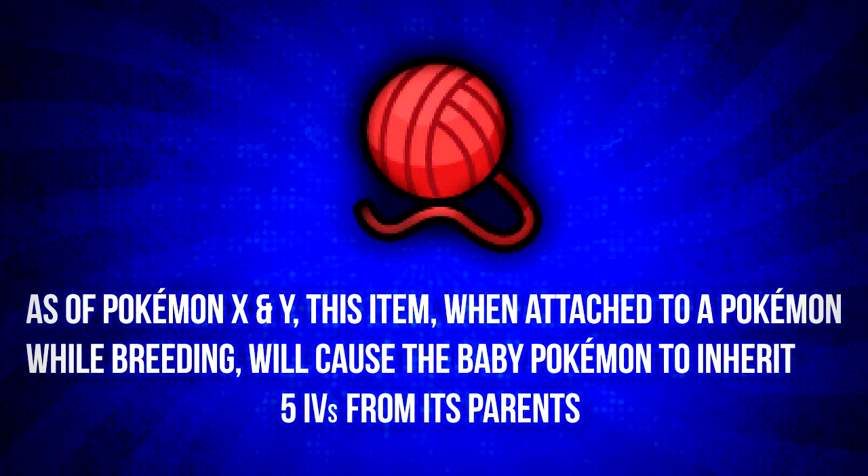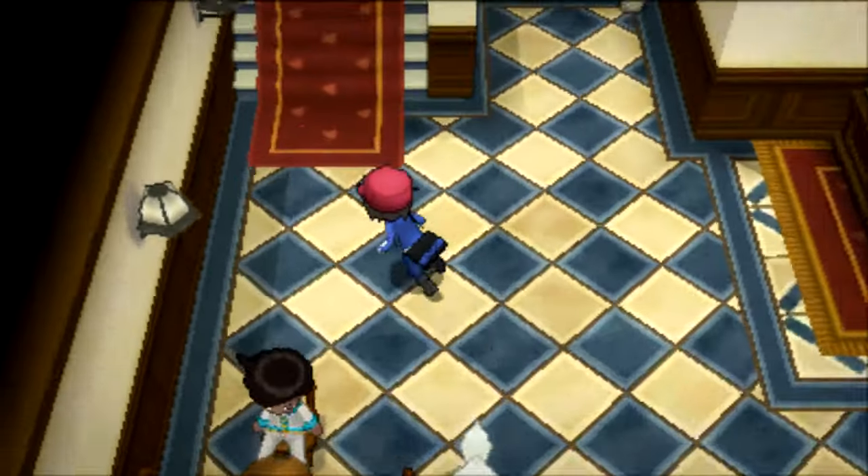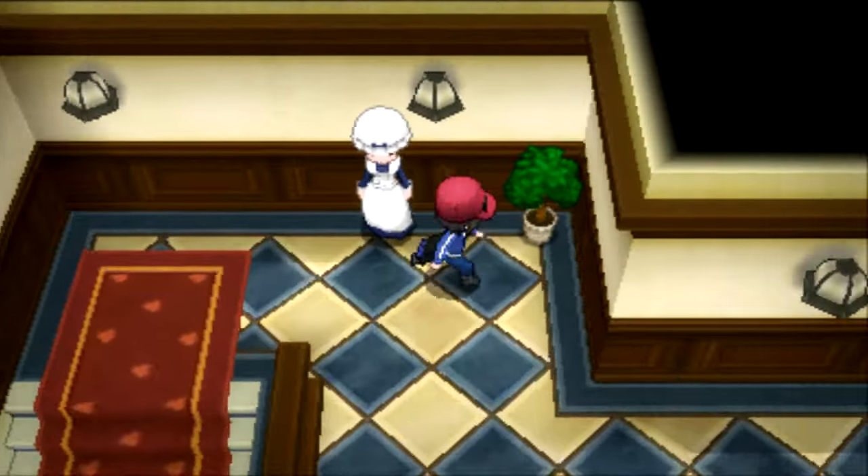In this generation, there is a new mechanic: if either of your parents holds a Destiny Knot, the parents will pass down 5 IVs to the baby Pokemon. With this item, it has become very easy to chain IVs onto Pokemon and easily receive a perfect Pokemon. You can get the Destiny Knot in Shalour City's Hotel by going upstairs and talking to the lady near the stairs.